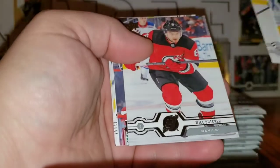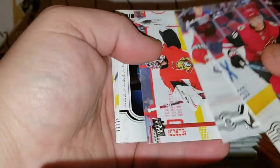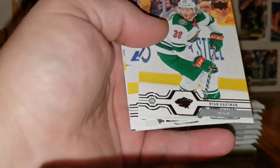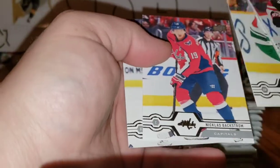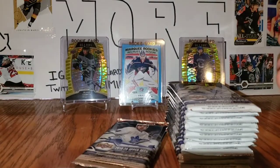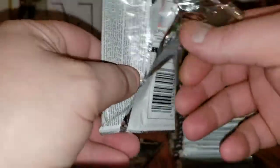Vladimir Tarasenko, Will Butcher, Craig Anderson, and a Rookie Portraits of Libor Hajek. Ryan Hartman, Nicholas Backstrom, and Sammy Blais. Series 2 this year is the product that just keeps on giving so far for me. The tins have been a little lackluster, but the hobby boxes and this retail box have been pretty decent — I can't really complain.